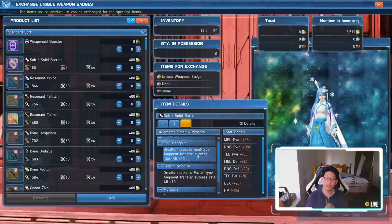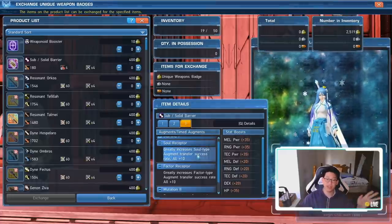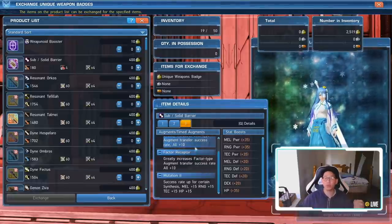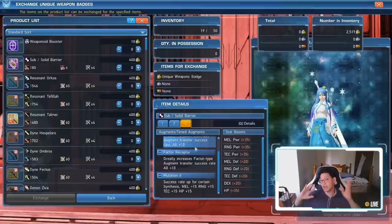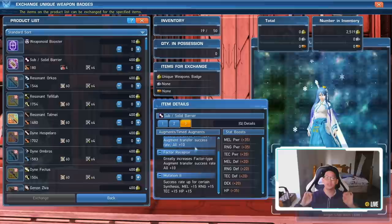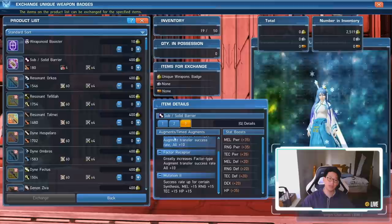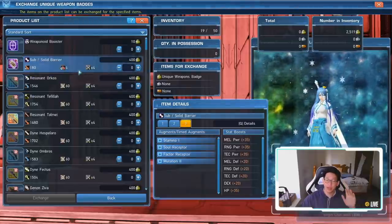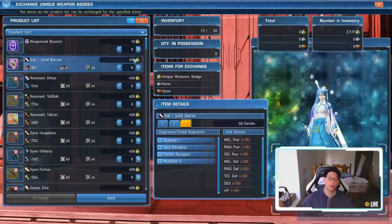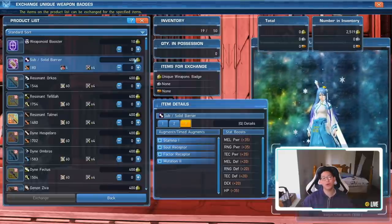The TLDR for all of these augments is they'll make your life a lot easier when augmenting — they increase your chances and just make everything easier. If you are planning to do any augmenting, make sure you plan everything out beforehand. Spend the time, be calm, plan out everything, and then pick up what you need. Soul Receptor, Factor Receptor, and Mutation 2 are right here for 400 Unique Weapon Badges, on a unit. It's insane, it's so good.